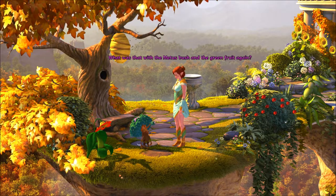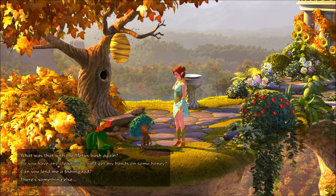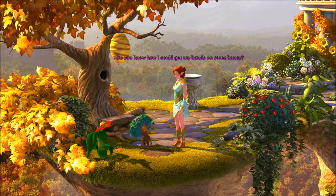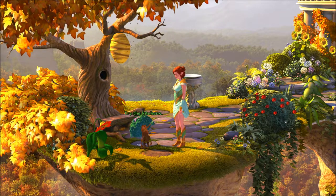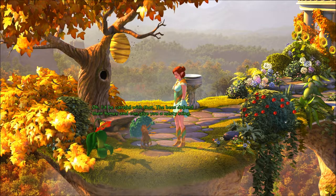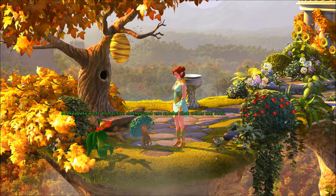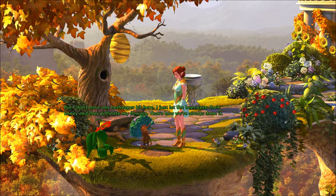If the bush gets scared, feels threatened or unwell, then its fruit will turn green and sour. Do you have any idea how I could get my hands on some honey? Try the kitchens? I prefer not to wander through the castle — someone would tell your mother. Would that beehive hiding in a tree over there be of any help? Be careful — the bees defend their honey and can give you a nasty sting. Couldn't they be distracted or tricked? Beekeepers wear protective clothes and use smoke to calm the bees, but I don't have any beekeeper kit. I'll just let the bees keep their honey — they pollinate my flowers. That's how we've always done it.